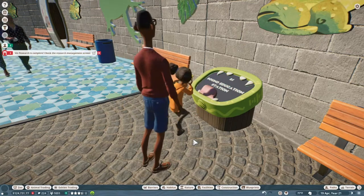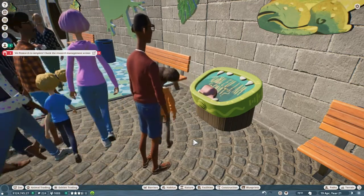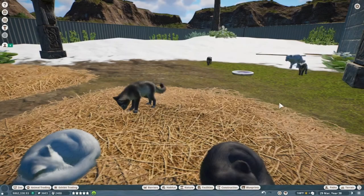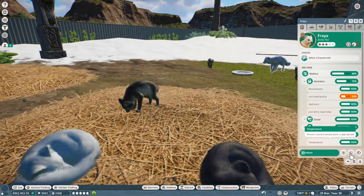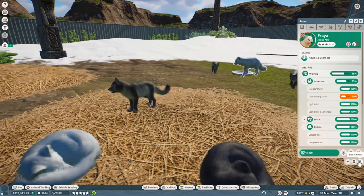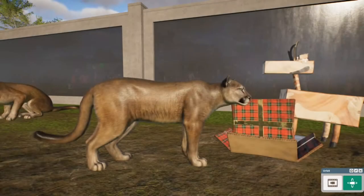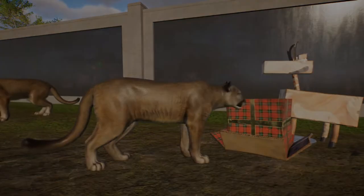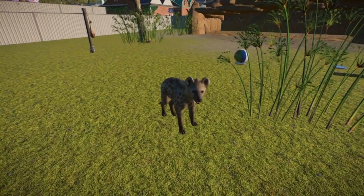The interactive stations also contribute to the happiness score of your guests. Another feature of the new free update is new behaviors you will notice around your park. For your animals, you'll notice a new sniffing behavior which can appear in most animals, excluding a few select species.